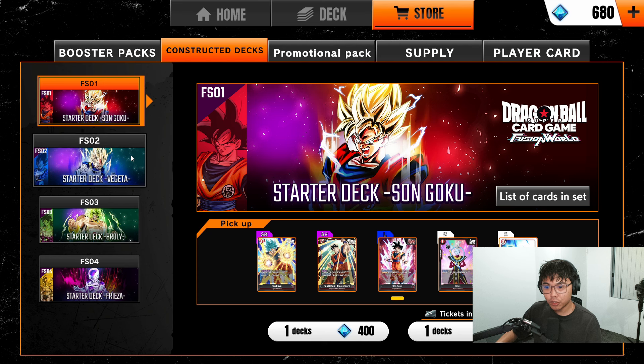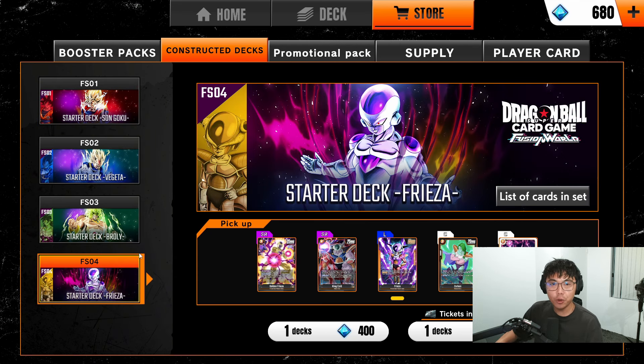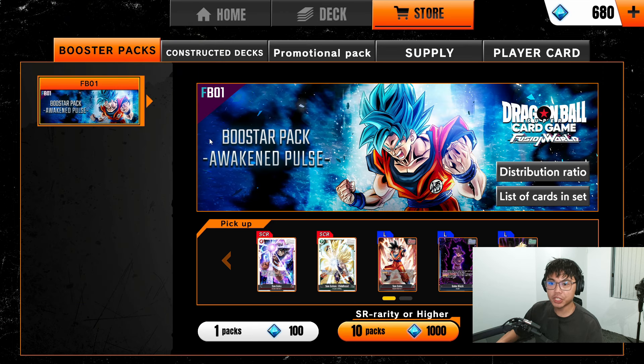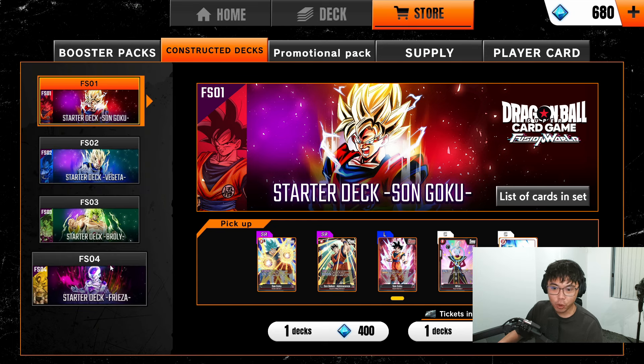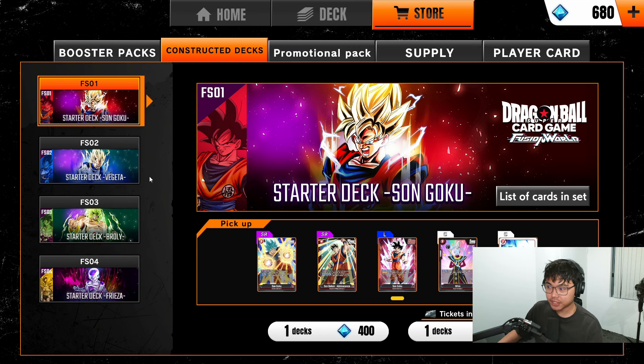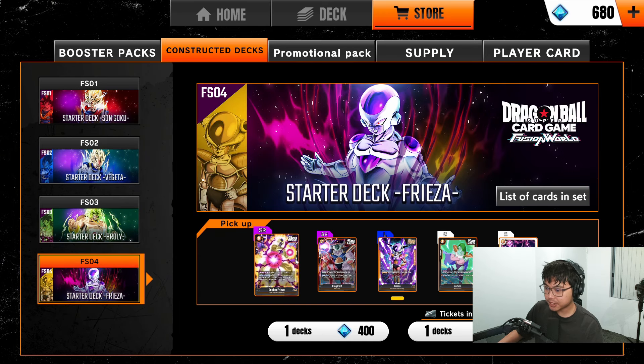There are four starter decks to choose from: Goku, Vegeta, Brawly, and Freeza, each having their own unique play style. One thing you want to consider is the booster pack — which is the Awakened Pulse set at the moment — as well as how many gems you currently have and will have in the future. Most of the starter decks, if not all of them, you want two copies of, since you want double copies of the strongest cards in the game.